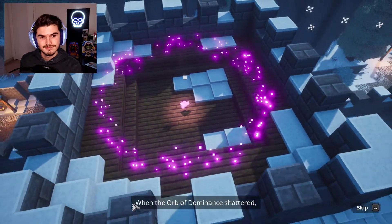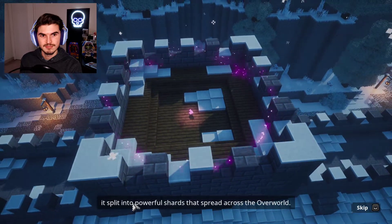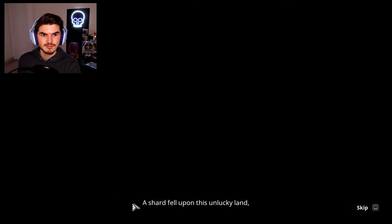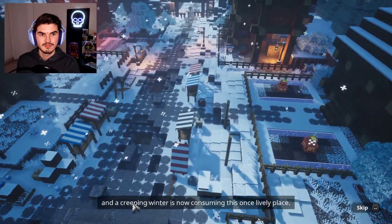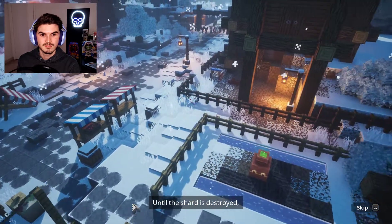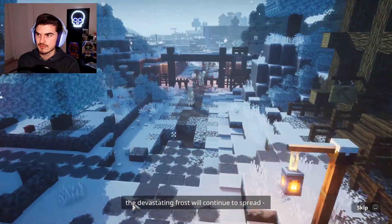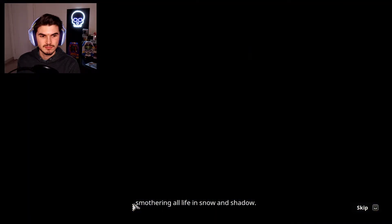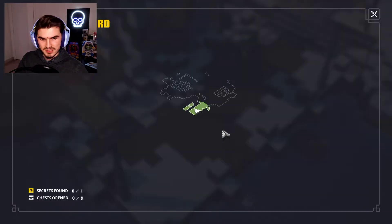When the Orb of Dominance shattered, it split into powerful shards that spread across the overworld. A shard fell upon this unlucky land, and a creeping winter is now consuming this once lively place. Until the shard is destroyed, the devastating frost will continue to spread, smothering all life in snow and shadow. This already looks pretty cool.